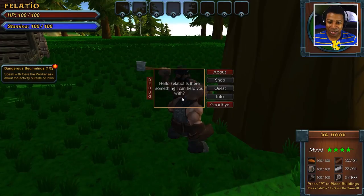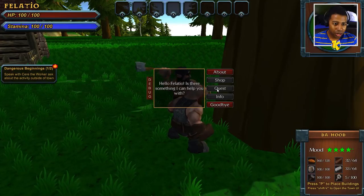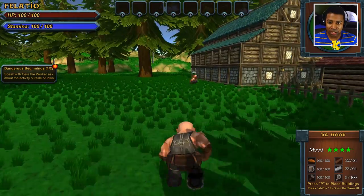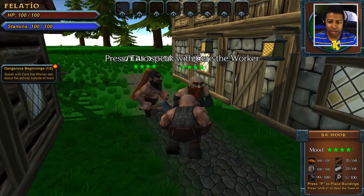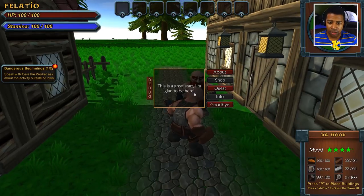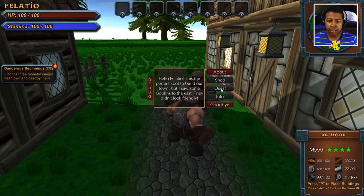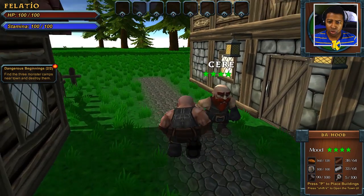Quit cutting trees for a second. Let me talk to you. 'Hello, Fellatio. Is there something I can help you with?' Oh, I gotta speak with somebody else. I thought I'd speak with the other dude — Carrie, I'm gonna just call him Carrie. Hey, Carrie. What you doing, Carrie? 'This is a great start. I'm glad to be here.' Me too, Carrie. 'Hello, Fellatio. This is the perfect spot to build our town. But I saw some... goblins to the east. They didn't look too friendly.' Ooh, okay. So what you want me to do about it, Carrie?